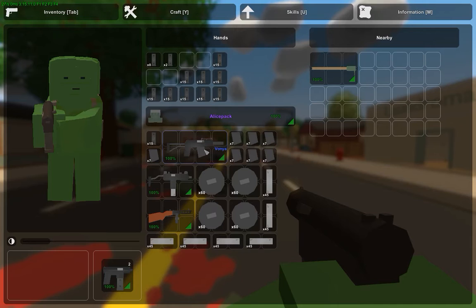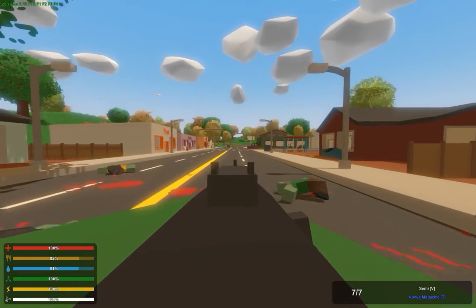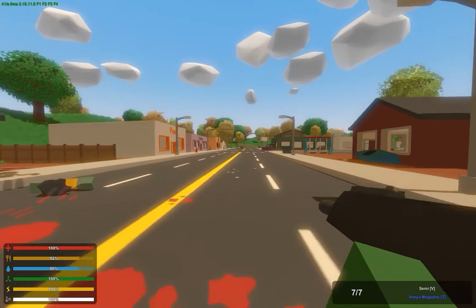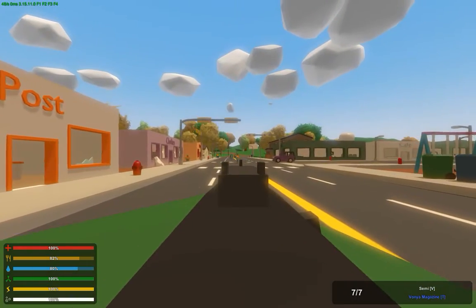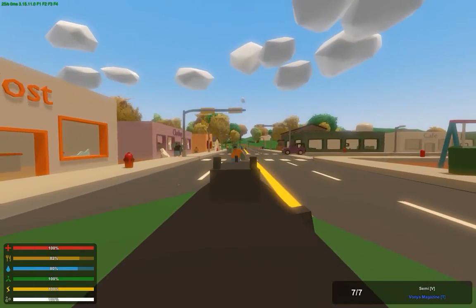And then this is the Vanya, which is the first semi-automatic shotgun with a seven-round mag. It doesn't have a drum. Listen to that — there's a huge recoil. But if you up your sharpshooter skill, it makes it much easier. Let me take out these zombies.